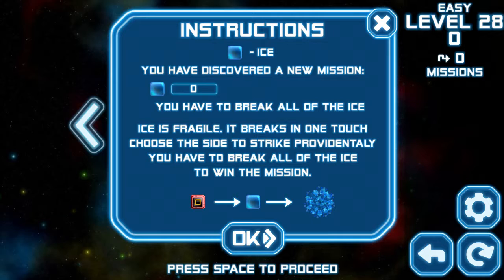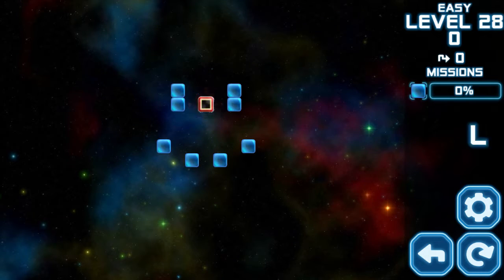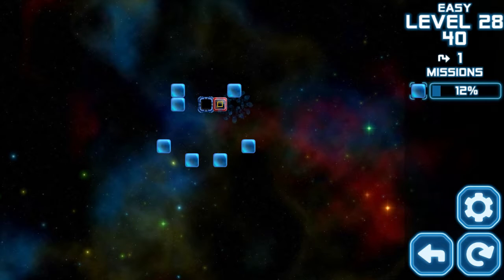Ice — you have discovered a new mission: you have to break all of the ice. Ice is fragile, it breaks on one touch. So kind of like a very quick bomb, at least from my understanding of what's available.